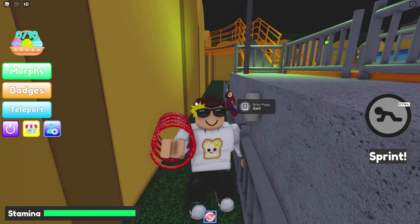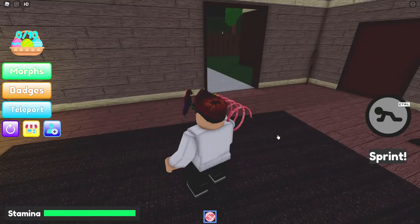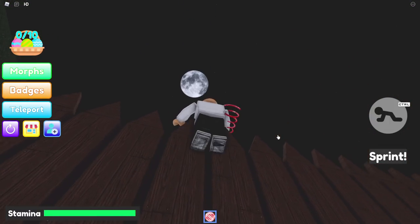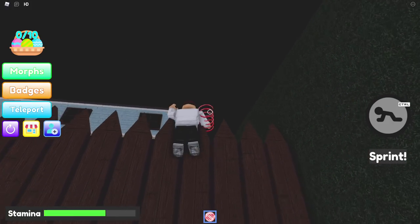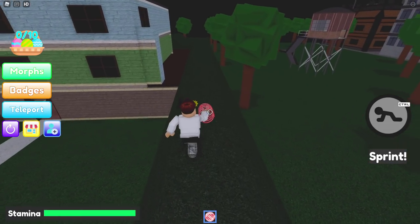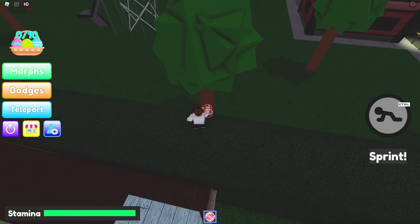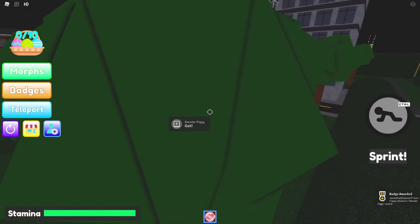Moving on to Slender Piggy. Teleport back to the house — Piggy house. Go ahead and go outside. Get on this fence here — just keep on jumping until you get up there. Eventually you'll get on top, don't worry. There we go, you get up here, and jump on into this tree. Slender Piggy, awesome. Thanks, Slender Piggy.